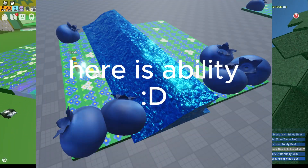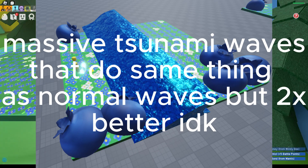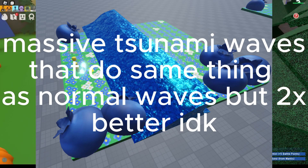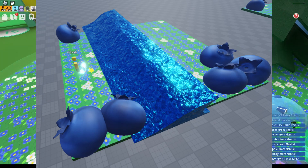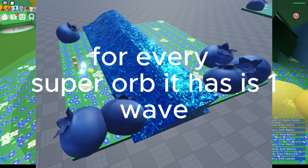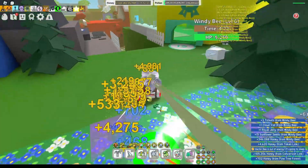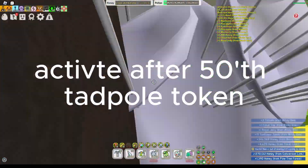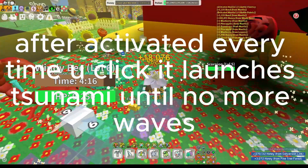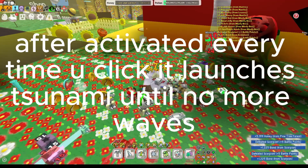Here is ability D: massive tsunami waves that do the same thing as normal waves but 10x better. For every super orb it has, there is one wave. Activated after 50 hits tadpole token. After activated, every time you click it launches a tsunami until no more waves.